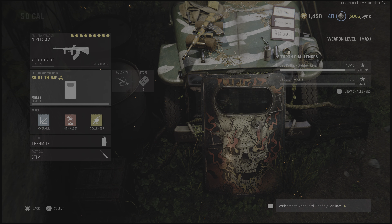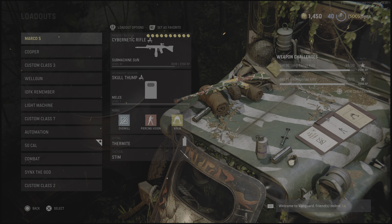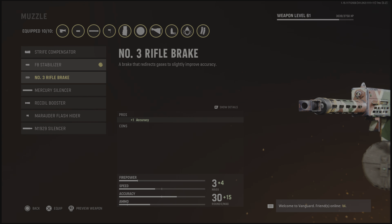Alright, so I got a class for y'all. Right here, vertical 5. I'm gonna build a class right now and I'm showing you.